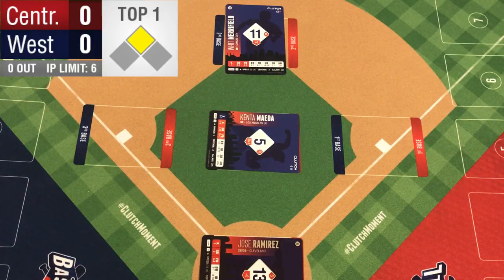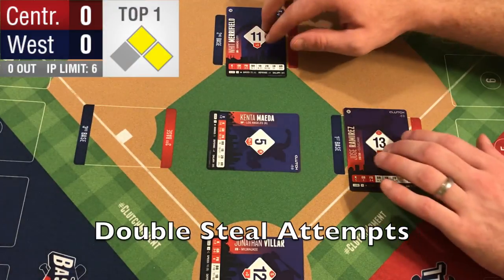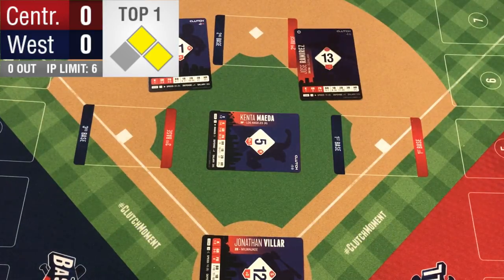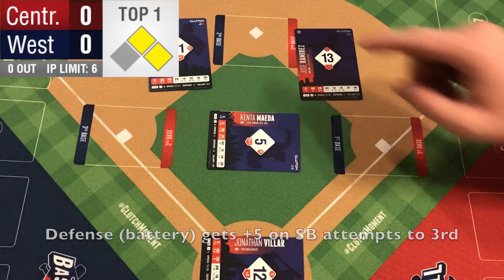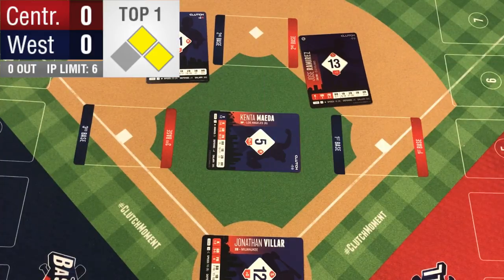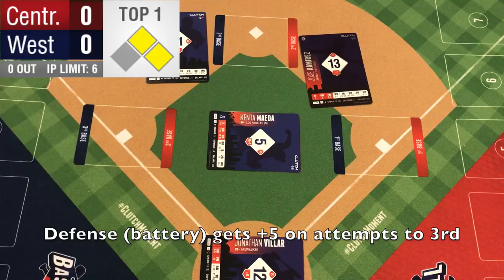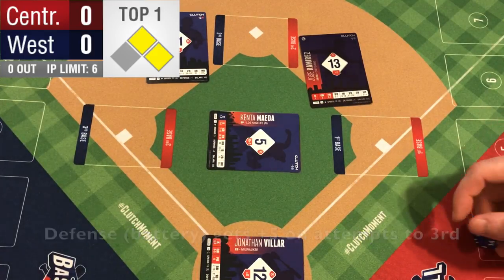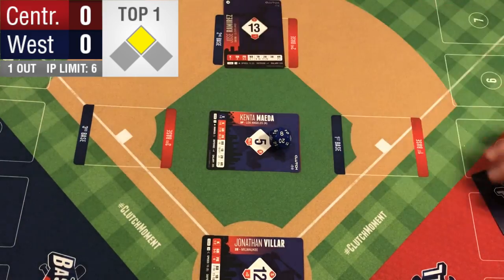So it's unlikely you'd try to steal third unless you had some kind of strategy card to play there. Double steals are allowed in Clutch Baseball without using a strategy card. If the offense announces a double steal, both runners will attempt to steal a base. The catcher still gets a plus 5 when the runner is going to third; the runner going to second is just the battery versus their speed. The catcher will decide which runner to attempt to throw out. In this case, the defense is going to choose to try to throw out Merrifield, and the defensive battery is a 13 plus that additional plus 5 — that's an 18 — so we only need to roll a 3 to get the runner out. An 8. The runner is out. Merrifield will go back to the bench, and Jose Ramirez will go to second.